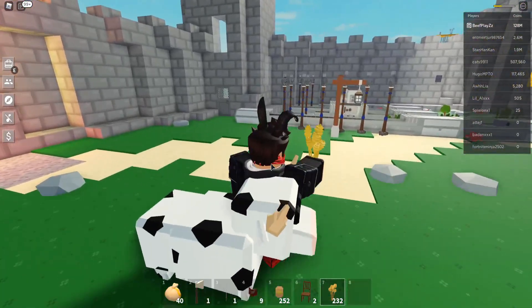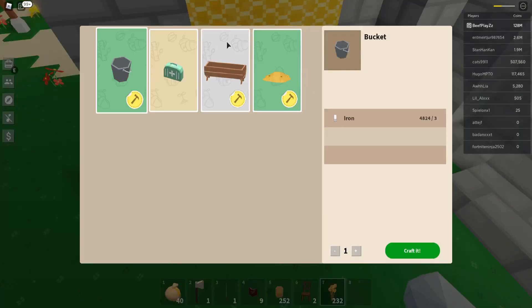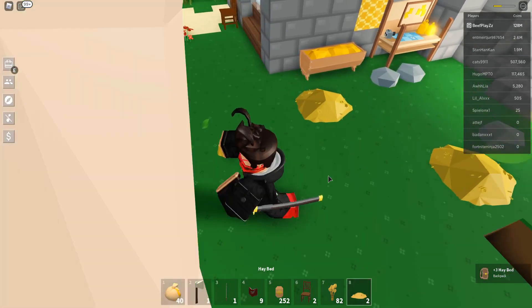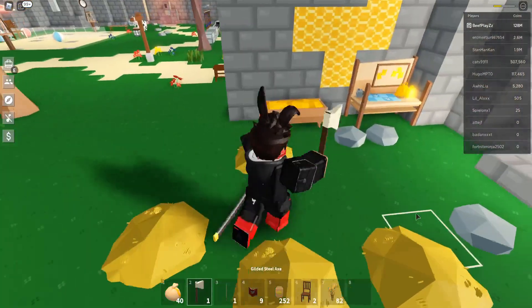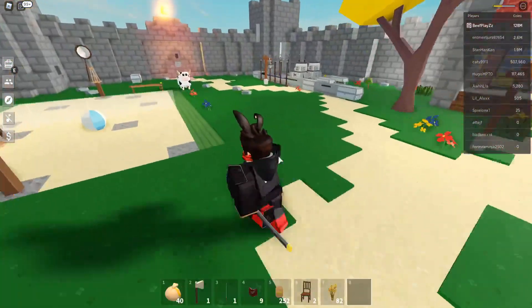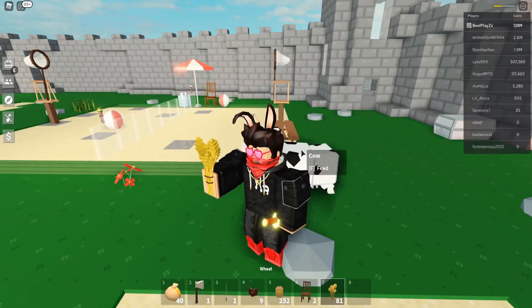I wonder if we can lure it out of that block. We need wheat in our hand — I don't know if it can nudge up. I'm not going to destroy the blocks below it in case it falls through the map. We've got some wheat blocks over here, we can get some hay bales. Let's get three of those and dot them around this area.